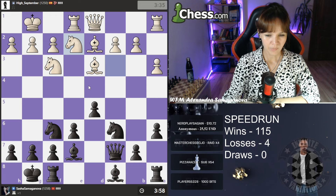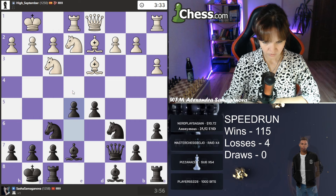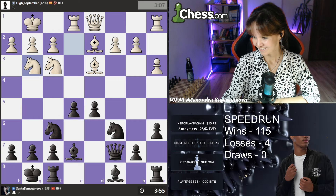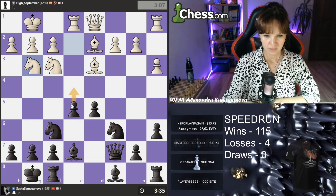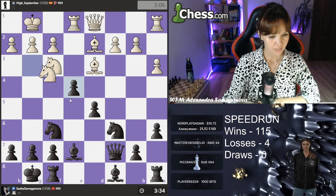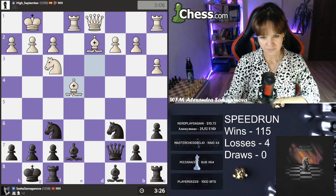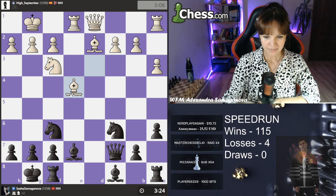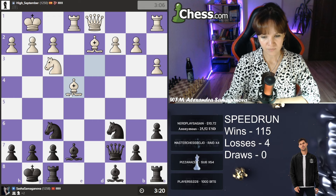Knight e2 looks quite passive. I wanted to push e5 and I will do it now — I want to play e4. I think I can push e4 and win a piece. Knight takes, pawn takes, bishop takes — and I'm a piece up. I have an extra piece for a pawn.